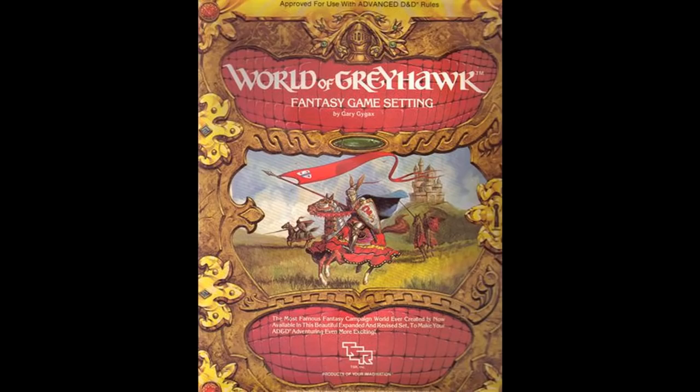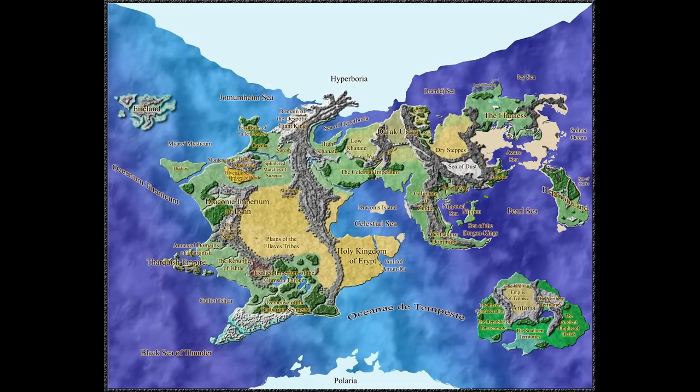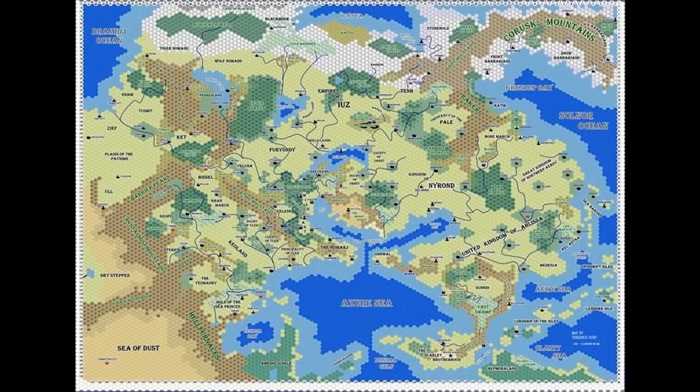And I quote: "Pompous scholars declare Oerth the center of the multiverse, dismissing all other material worlds as insignificant backwaters populated by dim rustics. Though perhaps somewhat overstated, the belief focuses upon an undeniable fact: Oerth is a planar nexus. The humble material world supports the active interests of more than a hundred gods, and scores of demon princes and diabolical archdevils enjoy the adoration of Oerth's more depraved residents. Planar adventurers find their way to Oerth with some frequency, gaining access to the world through countless gates, conduits and interconnected demiplanes."